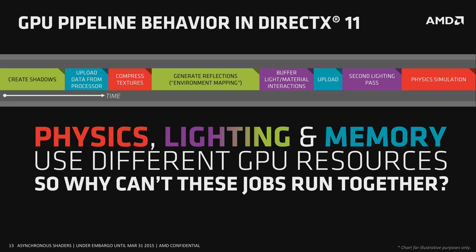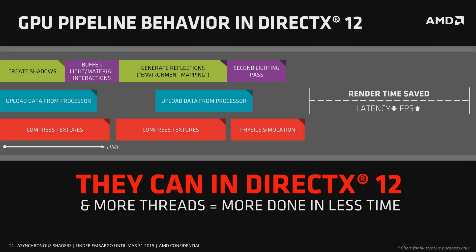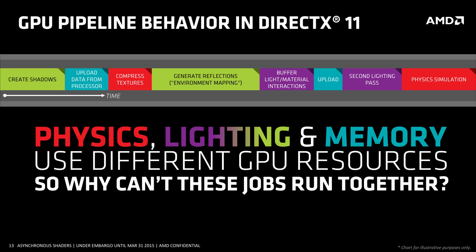As graphics cards get more and more advanced, this serial pipeline is becoming a bottleneck. Under DirectX 12, these effects can be done asynchronously, in parallel, and that saves on render time and also decreases latency. It's very useful for VR as well, because latency goes down and the frame rate goes up — it's really just a win-win. In simple terms, DX12 is more like multi-threading for the GPU, whereas DX11 is kind of stuck in a single thread.